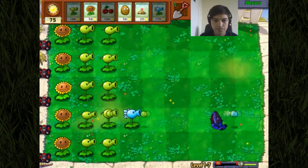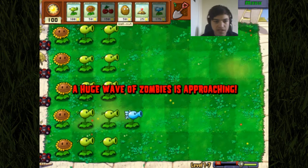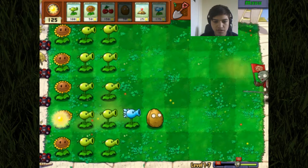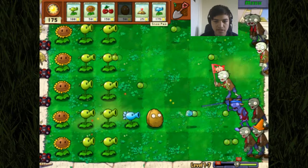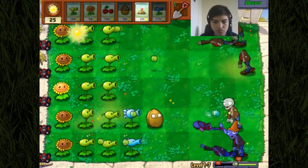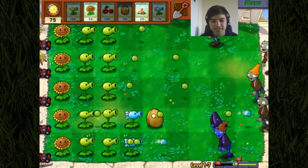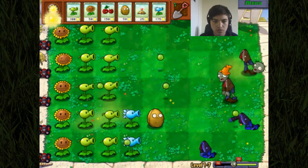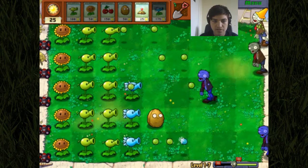So we've got one snow pea on the field and we don't really want him to get taken out. We'll walnut that bit, and hopefully they come from this direction - that should slow him down. The snow peas are dealing damage as well! We have got a cone guy there but that snow pea is very useful, I can tell already. That's going to be one of the major players in this series.